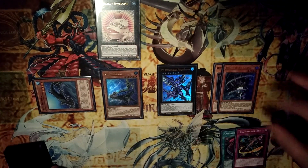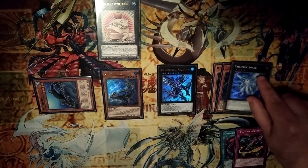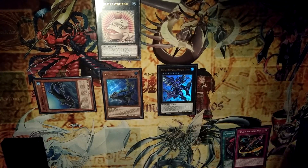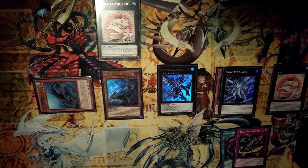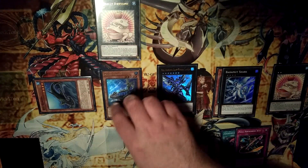There are a lot of options you can do here, but in most cases I just go for another Bahamut Shark, attaching Pasha Shark to it, and then summon another Toad.